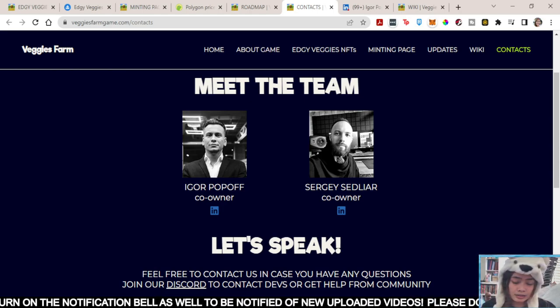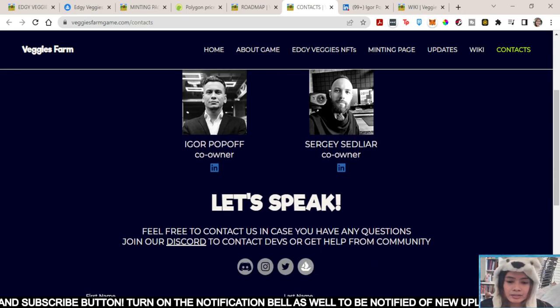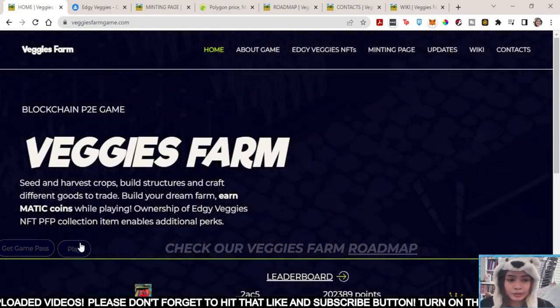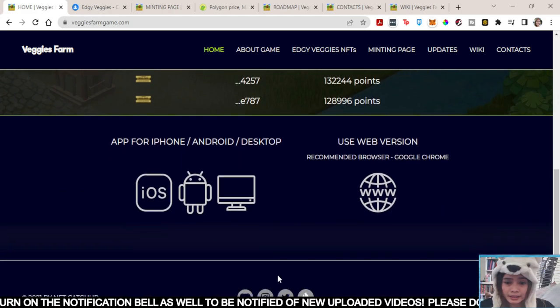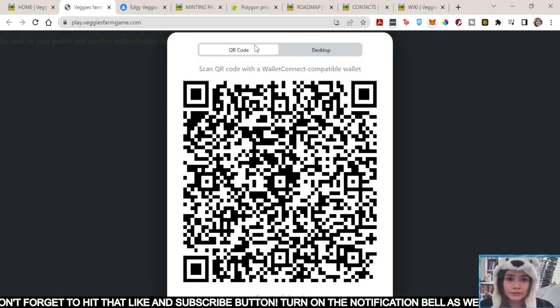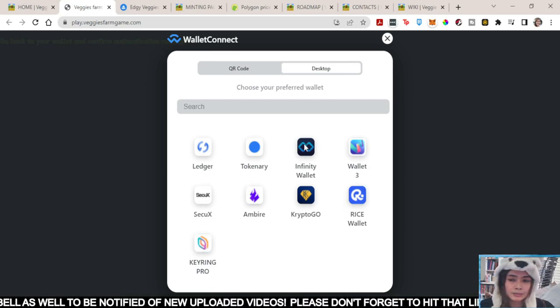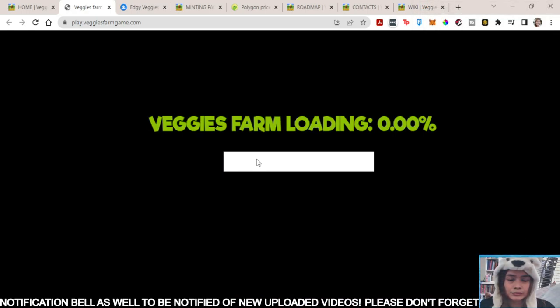So if you have any questions, you can contact them — just join the Discord or get help from the community, or Instagram and Twitter. They are responsive. I know that you've got a question on how to start the game, but don't fret — I will help you through it. All you need to do is press play, and then use Google Chrome. This will prompt you to have a QR code if you've got a wallet to scan, or you can use your preferred wallet. I'm using MetaMask, so I'll click that one.